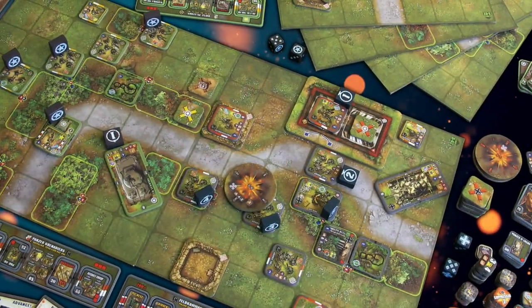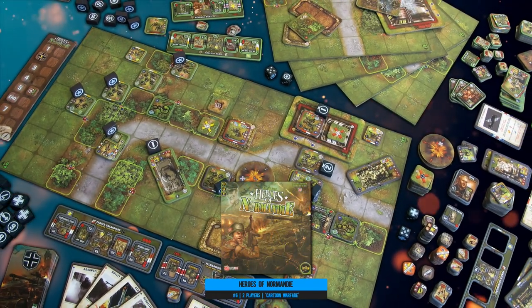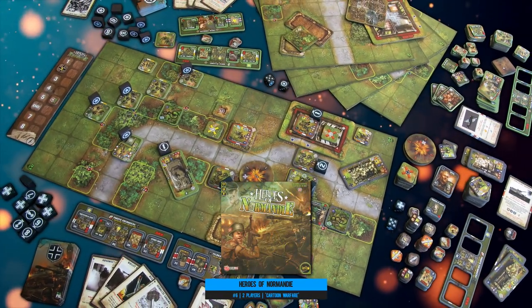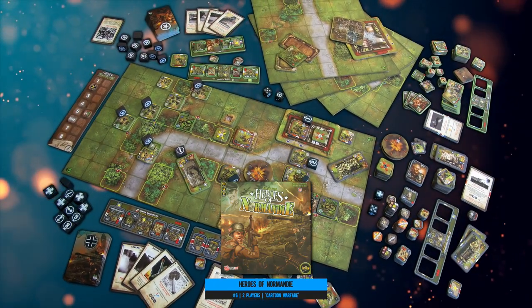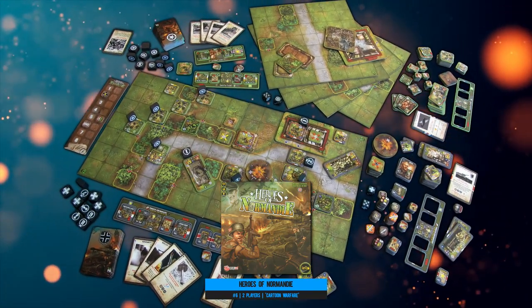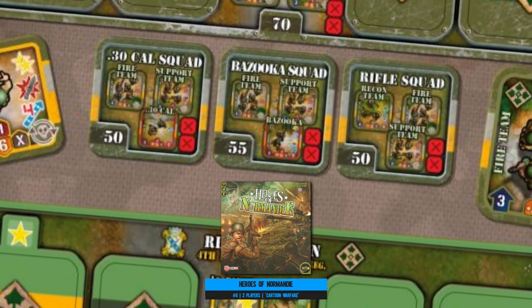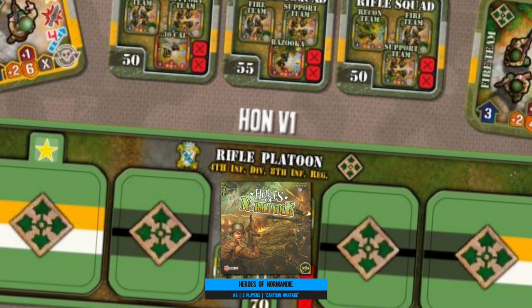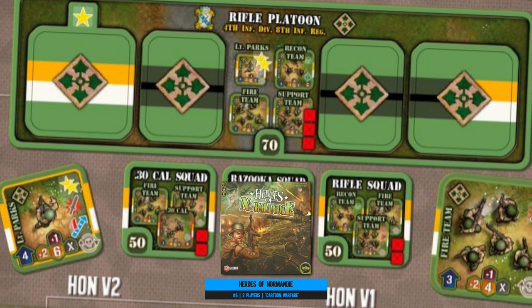Number six: Heroes of Normandy. Speaking of historical war gaming, this is the game that feels most like those traditional war games mentioned in the preamble, except it's very clearly a board game. Whilst there is some hand management sprinkled into the mix, it's the crafting of your roster using a point system any self-respecting miniature war gamer will be familiar with.